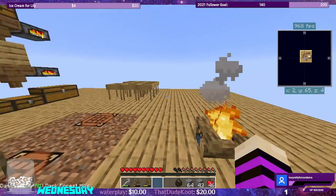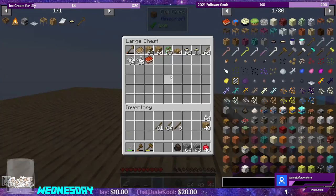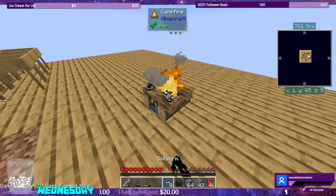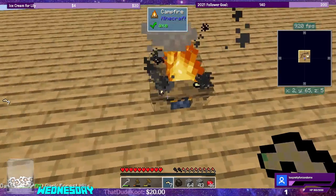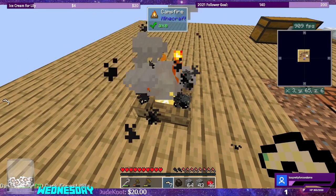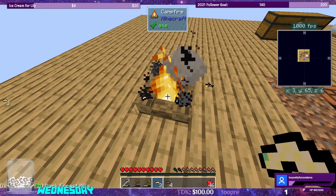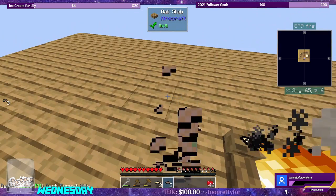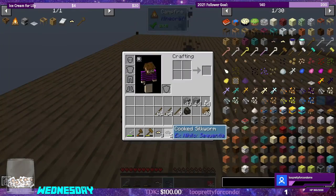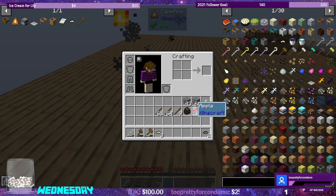I'm going to put the campfire over here because I know I tend to run over it and burn myself a lot. Now that we have a campfire, we can cook these silkworms. So as long as we keep crooking, we'll be able to keep our silkworms and our apples going.